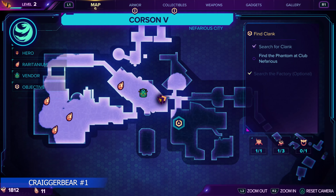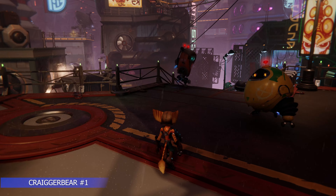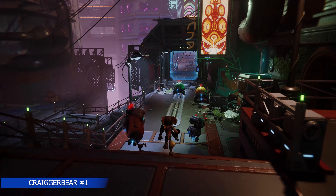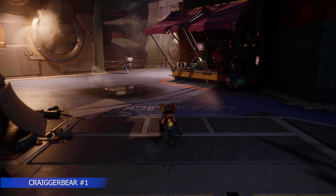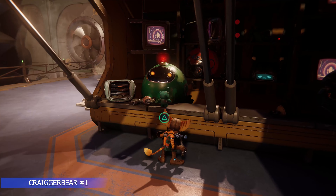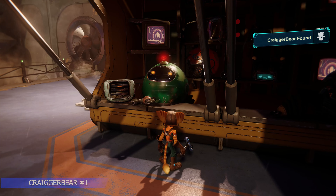We are back in the market in the center of Corson V, and I'm going to go out the east exit down some stairs, then down to the left, where there's a Crager bear. We need to find nine of these little fellas. They're cute and they squeak when you pick one up, which is adorable. That is the first of nine — you will need all nine of those.